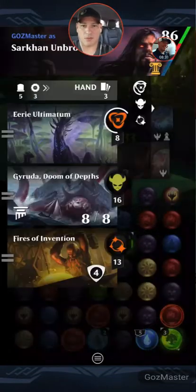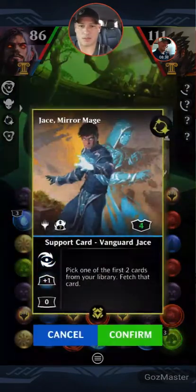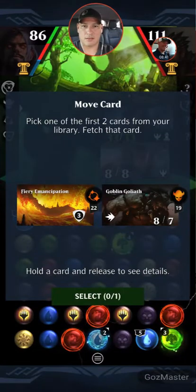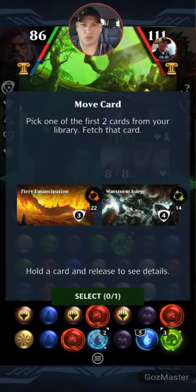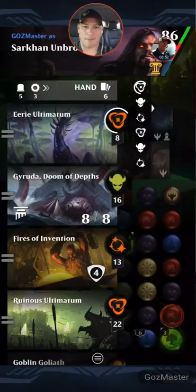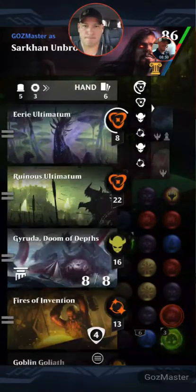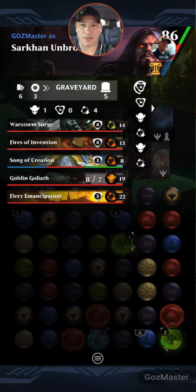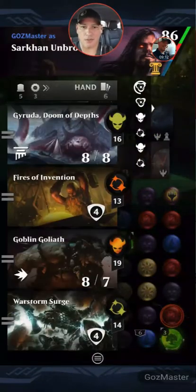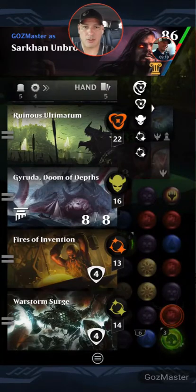We're going to go get Fires because that's really what we want rolling. We're going to go get Ruinous. We're going to go get Goblin Goliath and War Storm Surge. Now we want to cast this. We're going to have to ditch the Goliath. So what you want to do is check your graveyard — I have a Goblin Goliath and Fiery Emancipation already in there. So I'll throw Goblin Goliath since I already have one, and I want to draw two cards and give full mana to my Ruinous.